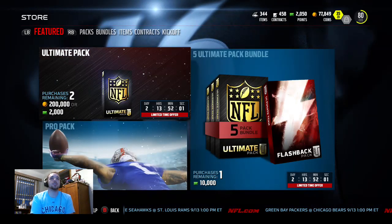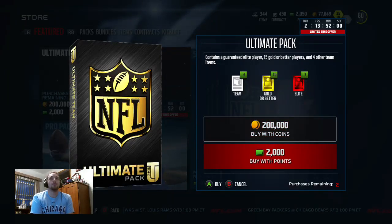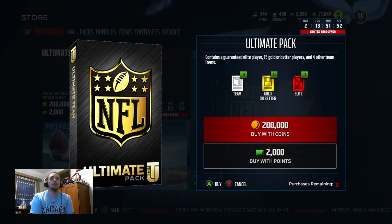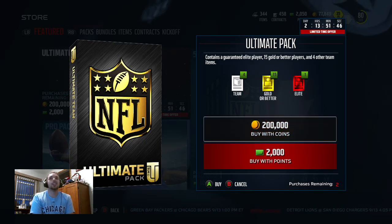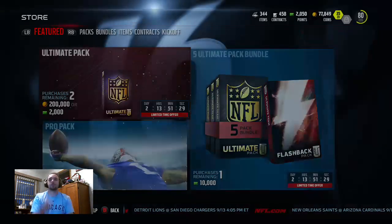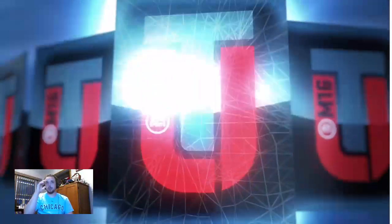Alright guys, we're going to go ahead and open up the ultimate pack — I dropped twenty dollars on this. I didn't open packs like this last year because I hardly played Madden 15. It's 200,000 coins for a pack and I only have 77k so I'm not doing that. We get a guaranteed elite player — hoping for a Calvin Johnson, Richard Sherman, something that goes for 200-300k. Could get up to 16 elites — not gonna happen, but let's just press the button.